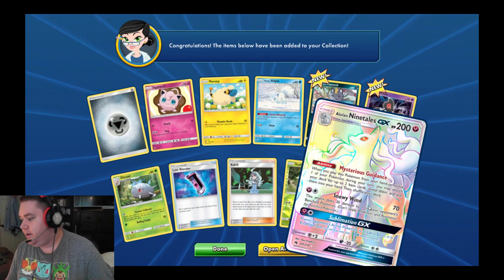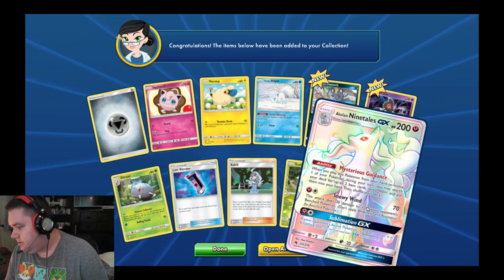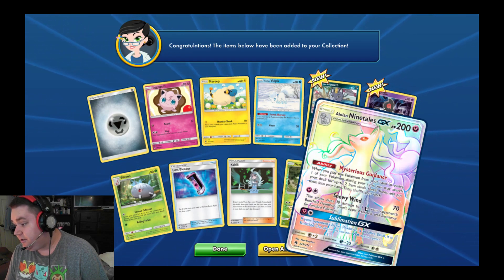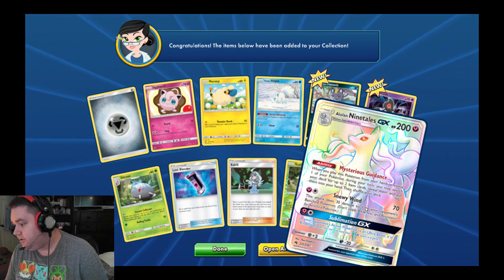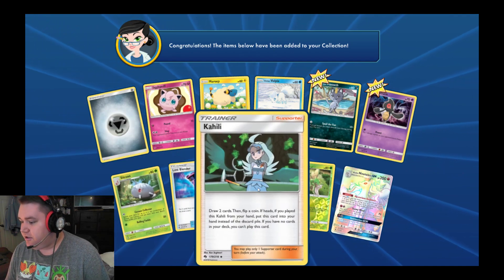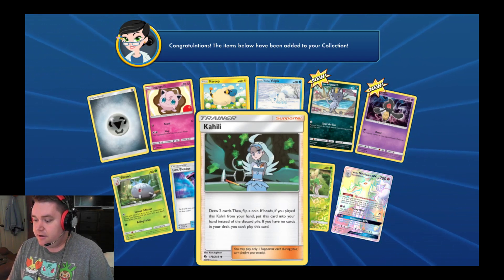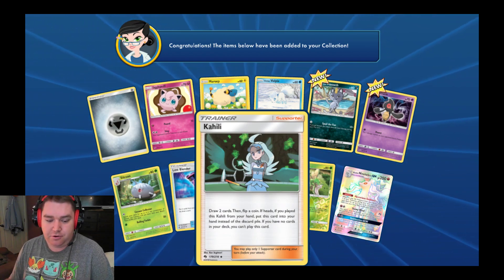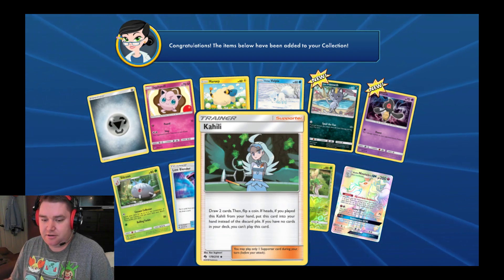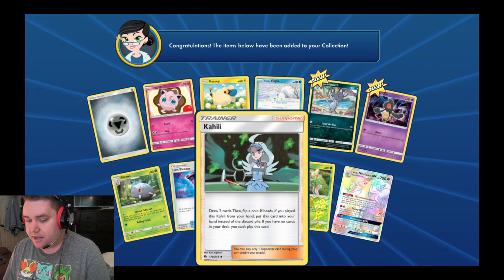An Alolan Ninetales GX! Oh my gosh — it's not the one card I had in my deck, but it's something I could work with. When you play this Pokemon from your hand to evolve one of your Pokemon during your turn, you may search your deck for up to two item cards, reveal them, and put them into your hand, and shuffle your deck. Wow. Now this card right here — Healy — is pretty cool. I used this one a lot in my deck. You draw two cards and you flip a coin — in this case we'd roll dice, even or odds. If I got a 2, 4, or 6, you put it back in your hand. Most of the time this card came in really handy.